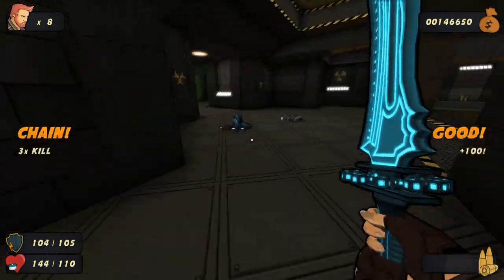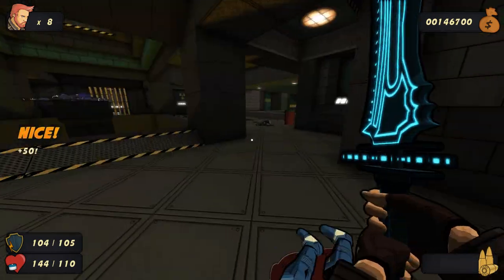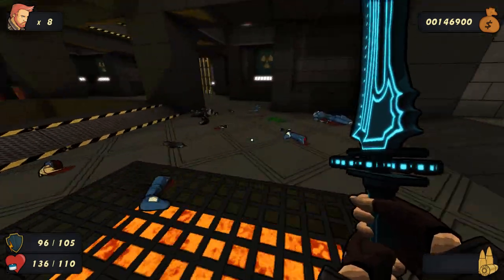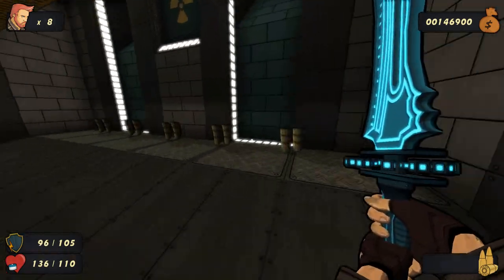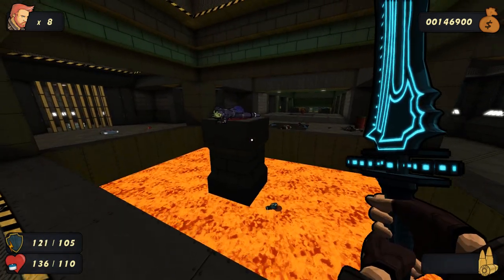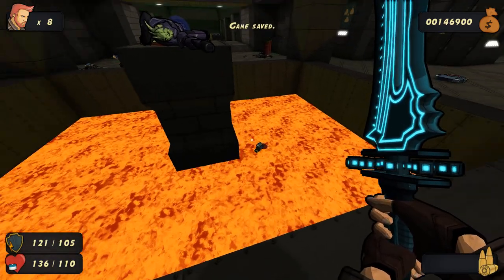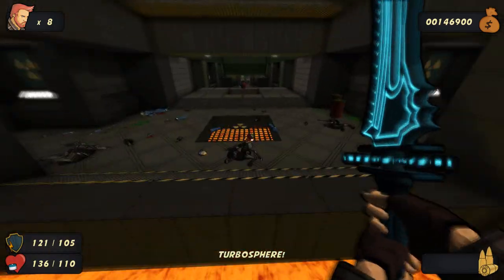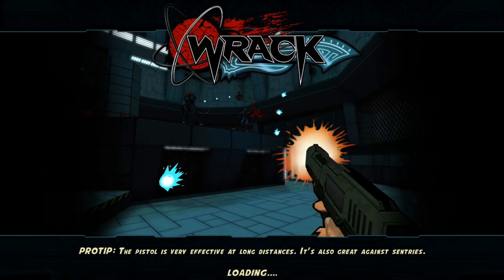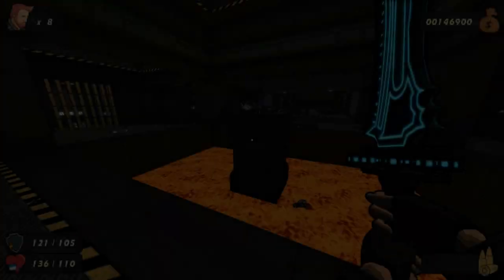I really should stop using the sword, but I'm addicted - I can't stop. I still got hit by that thing. It's okay, that's why we play on this difficulty rather than bullshit. That looks delicious. Okay, that was a turbo sphere - which is apparently the gotta-go-fast sphere - and it totally caught me off guard. I thought it was one of the other ones.